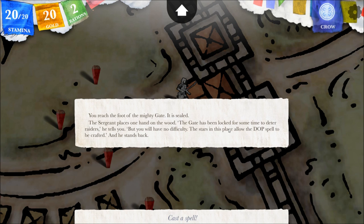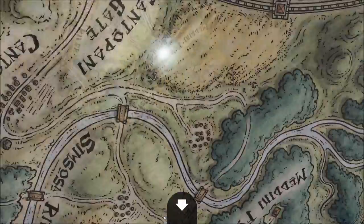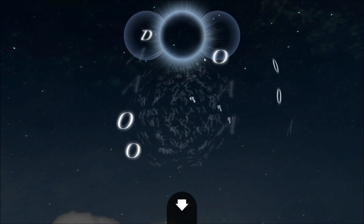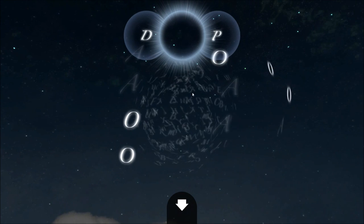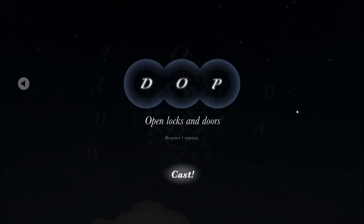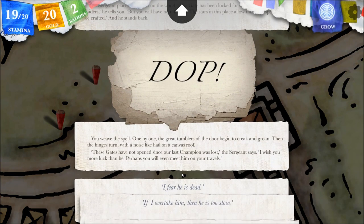You reach the foot of the mighty gate — it is sealed. 'The gate has been locked for some time to deter raiders,' the sergeant tells you. 'But you will have no difficulty — the stars in this place allow the DOP spell to be crafted.' And he stands back. Cast a spell: D-O-P. You weave the spell; one by one, the great tumblers of the door begin to creak and groan. Then the hinges turn with a noise like hail on a canvas roof. 'These gates have not opened since our last champion was lost,' the sergeant says. 'I wish you more luck than he — perhaps you will even meet him on your travels.'